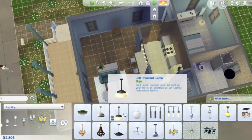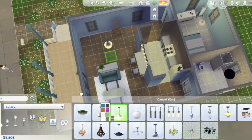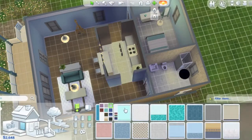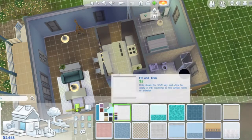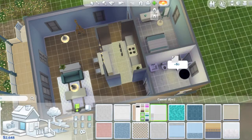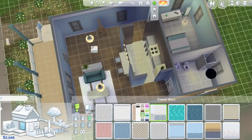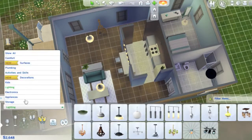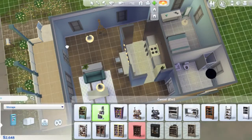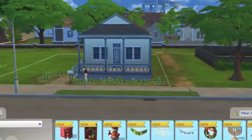Added an easel because I want my Sim to be a painter. Here I'm struggling to find nice tiles for the bathroom — yeah, at the end I just picked white. Almost finished with the house — just adding a bookshelf and I think that's it.